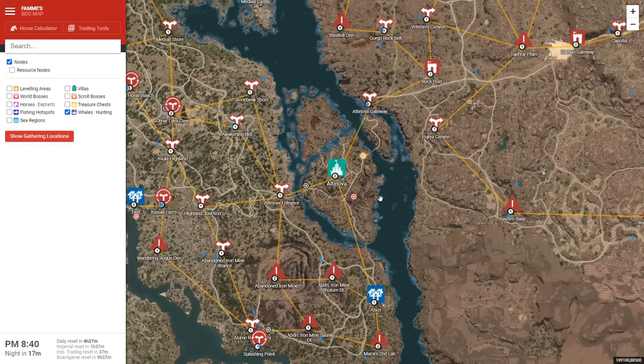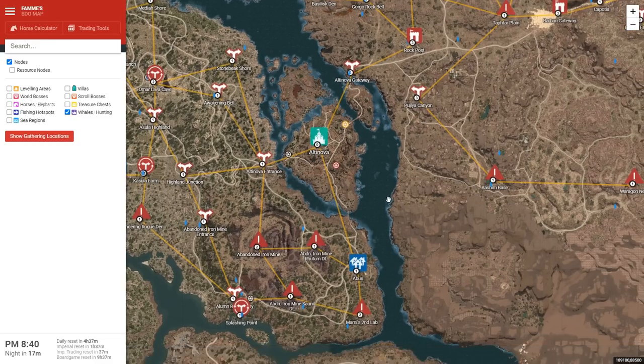In total, you have three nodes over here, two nodes here, and two nodes here — that's a total of seven workers, and you can accommodate everything in Altanova. You can get up to about eight workers from Altanova if you get all the lodging. If you want to invest in more nodes around here, you can get an additional two in Abun down south.